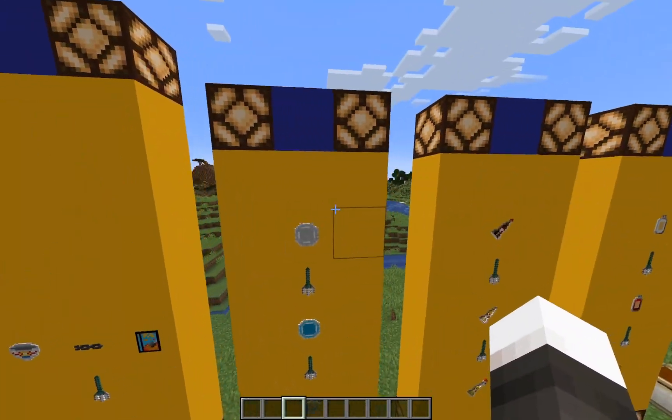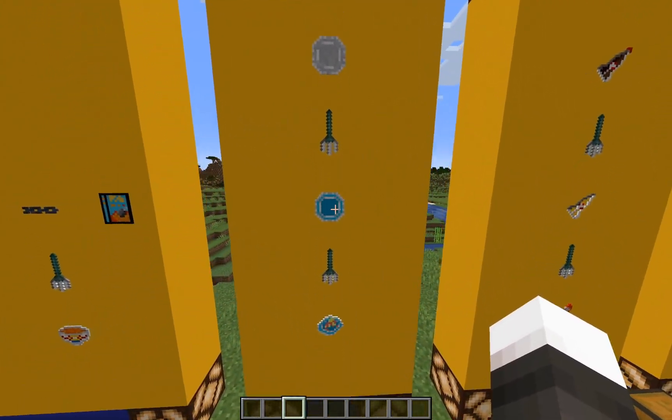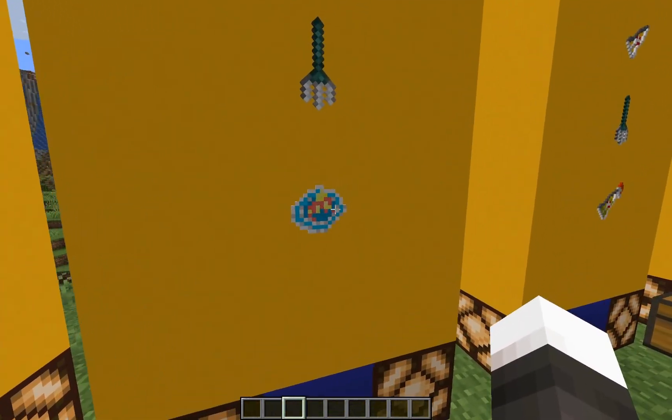Over here, similar process — we have an unfinished plate. It goes into a normal plate, and then you can get perfectly preserved pie.